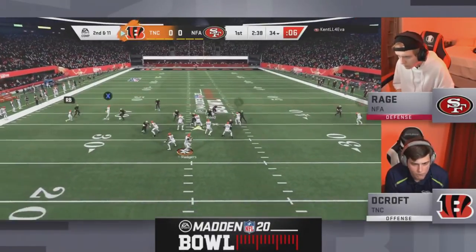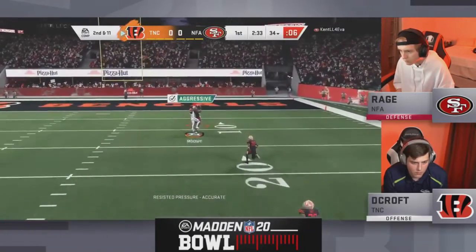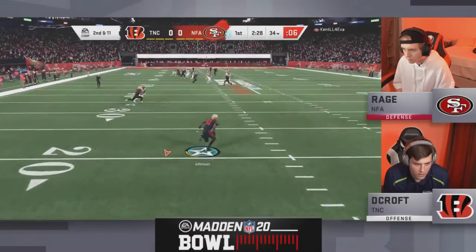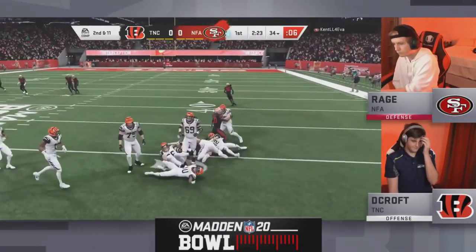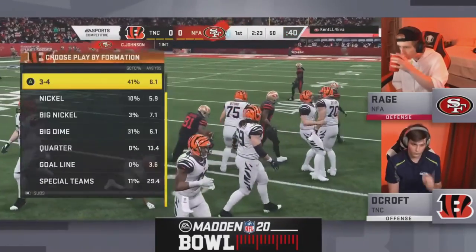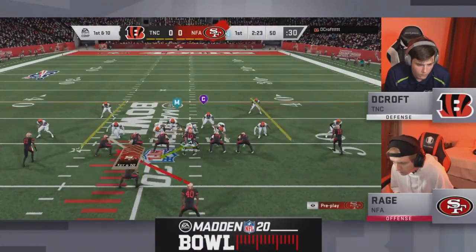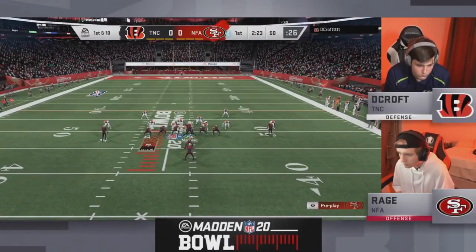Second and eleven, three wide set, Aaron Rodgers dropping back — lots of time. He's gonna take a shot up top — there's a defender back there — it's picked off by Rage! Calvin Johnson with the interception inside the 40-yard line, will take it down right at midfield. The defensive stop for Rage gets him back on the right side. There's the big defensive stand I wanted to see from Rage. That Calvin Johnson 99 overall — that's why you get Calvin Johnson on your team.